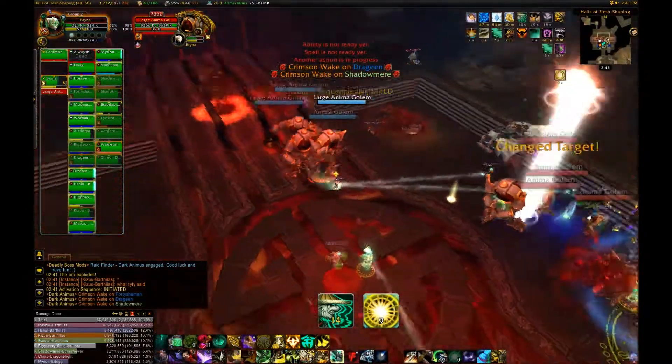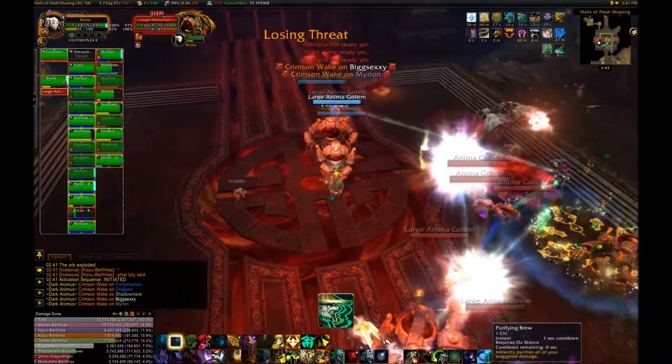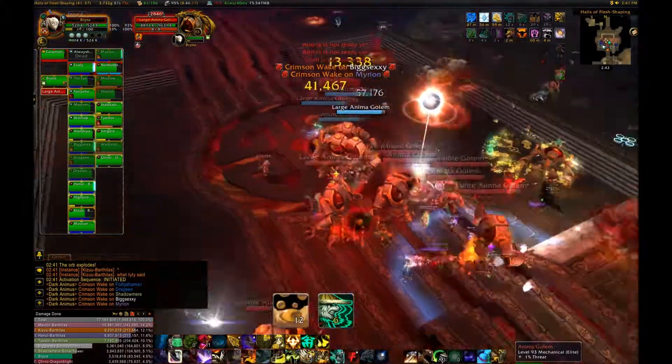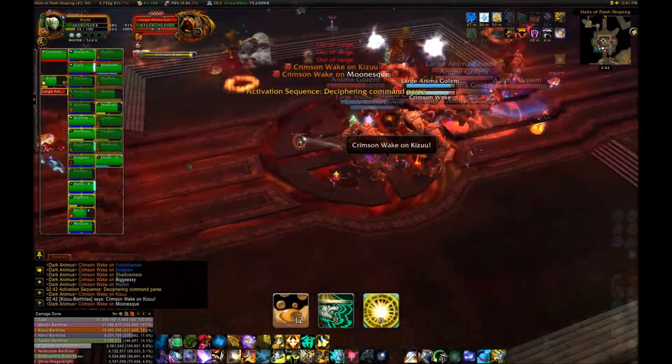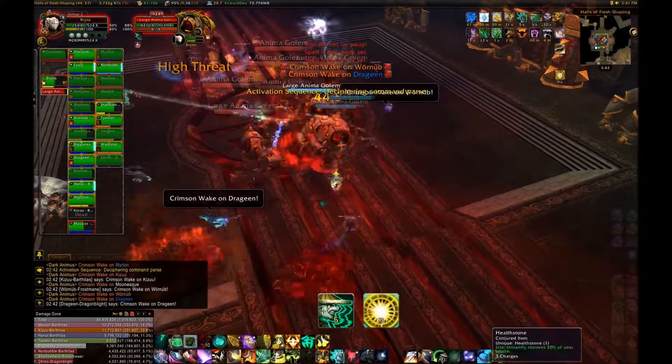Tanks: when the group is AoEing the small anima golems, just do the same. When they die, each tank needs to pick up three to four of the large anima golems and tank them around the room. Don't stop moving because you'll get hit with Crimson Wake, a fiery circle on the ground that hurts very badly. Healers and DPS will need to look out for this too.